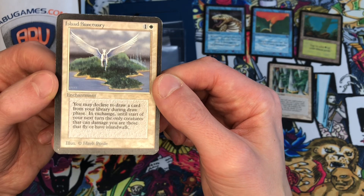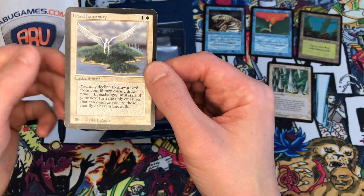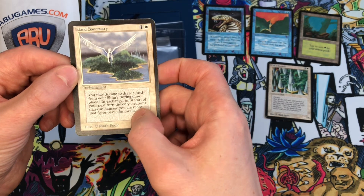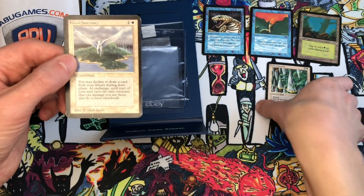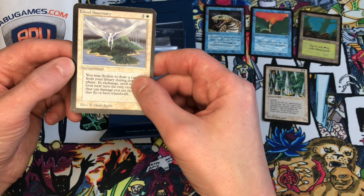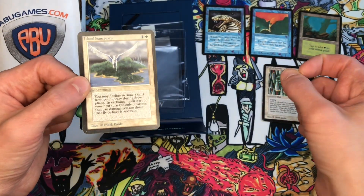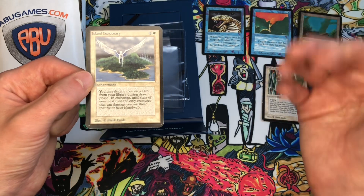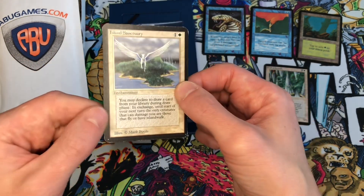I wanted to play it in my Alpha 40 deck. For one colorless and one white, Island Sanctuary is an enchantment with beautiful art by Mark Poole. You can decline to draw a card from your library during your draw phase, and in exchange until the start of your next turn the only creatures that can damage you are those that fly or have Island Walk. Not many people were playing merfolk decks, so Island Walk was pretty rare. Flying creatures are prevalent but expensive. Decking was also a win condition in Alpha 40 — if you run out of cards in your 40-card deck, you lose the game.